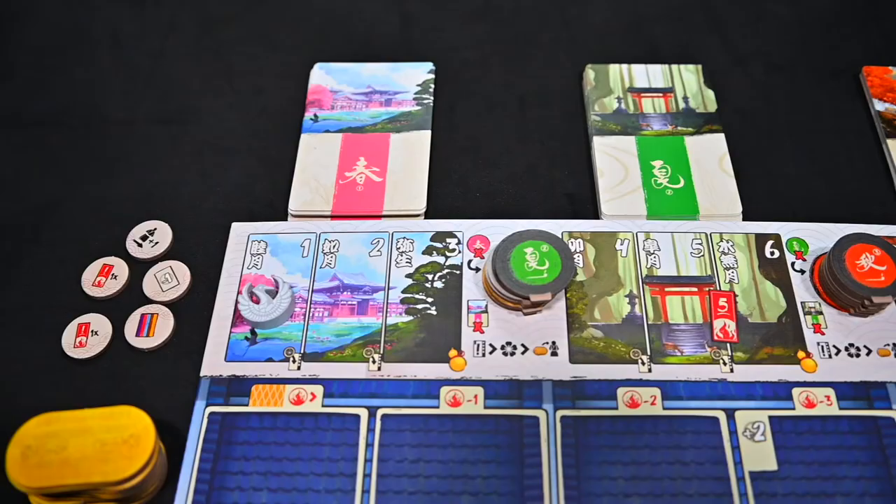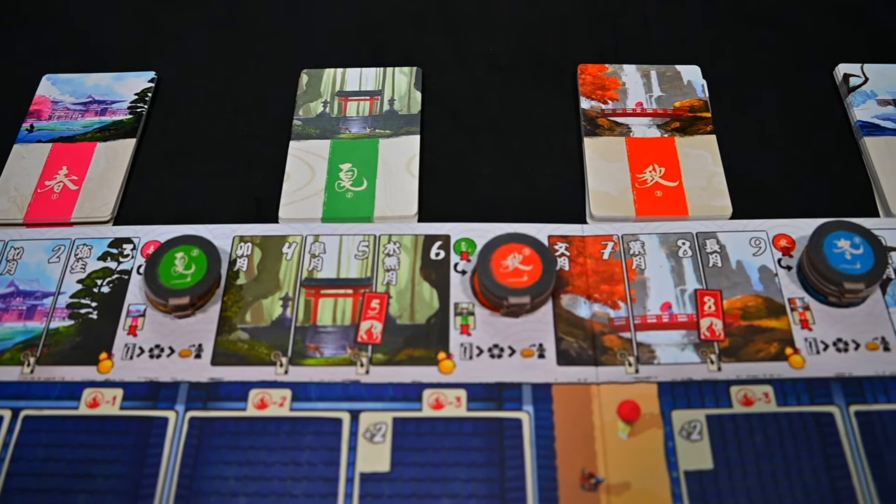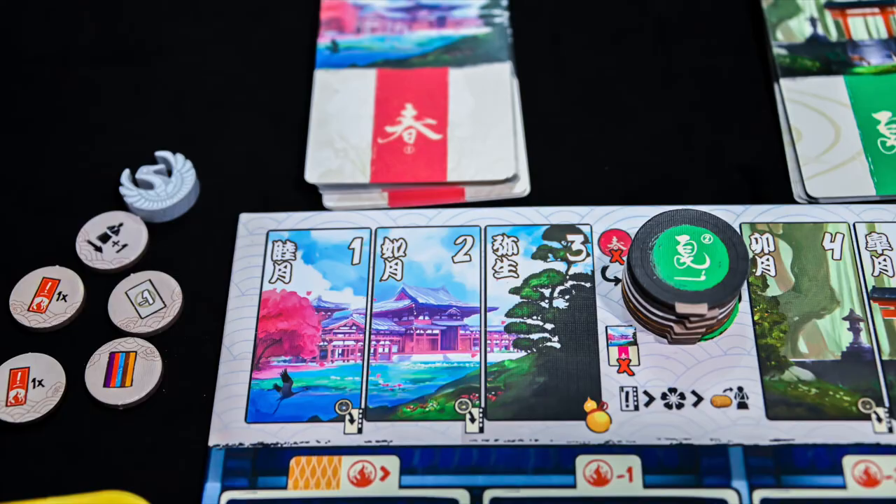Before we begin playing, let's go over a few things that will help you throughout the game. Each round acts as a month in the game. There are thirteen rounds, representing the twelve months of the year, and the thirteenth round representing New Year's Day. Every three months represents a season of the year.